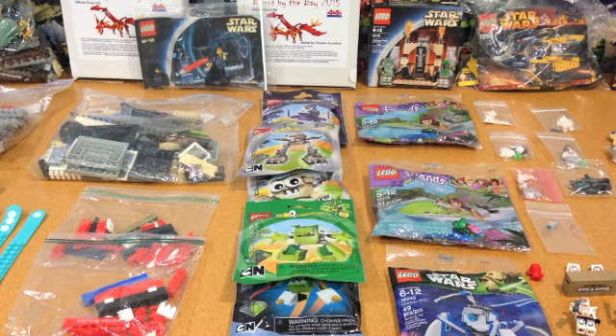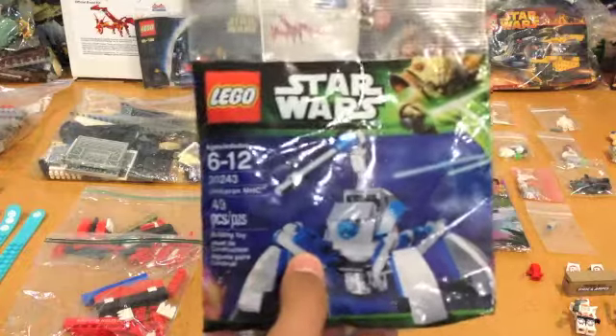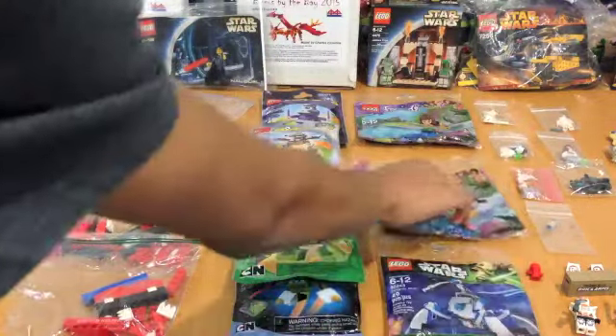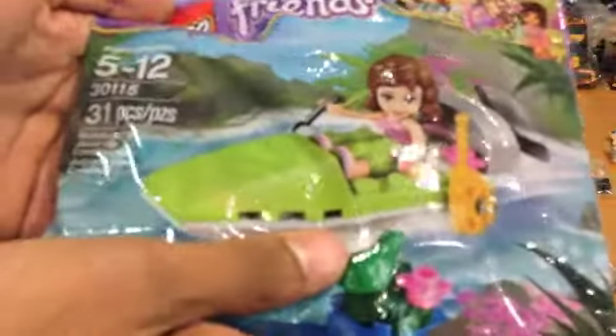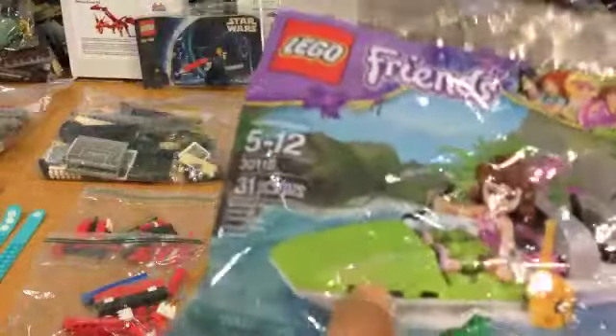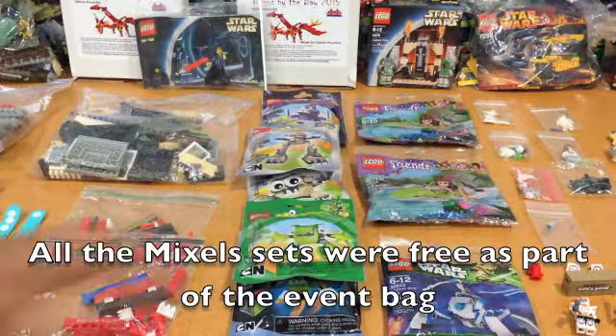Now the poly bag section — all free from our event bag. We got an Umbaran HMC poly bag from Star Wars and two Friends poly bags that are like a speed boat with some pretty cool pieces — I might open one and keep one sealed. We also got five different Mixels packs.